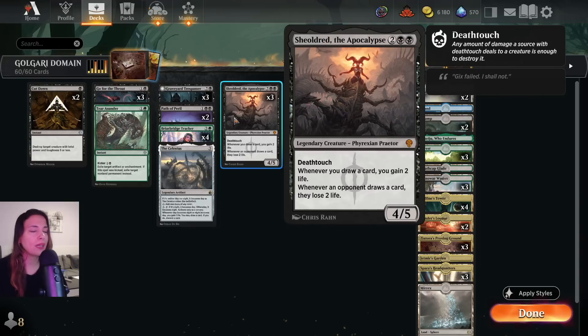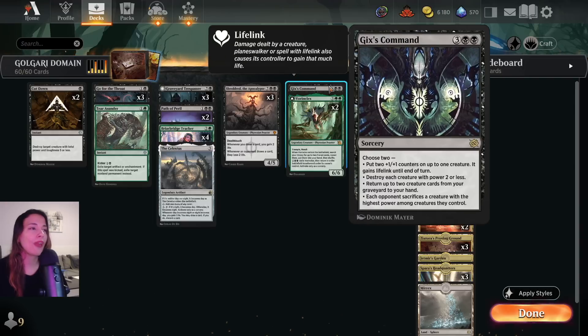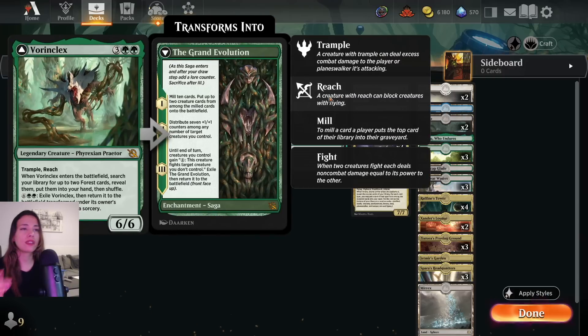We have 3 Sheoldred the Apocalypse. If you're playing Golgari, you have to play Sheoldred — it's a great card. We have Gix's Command. It acts as a board wipe, works so well against aggro creatures because you're going to destroy everything they have. And then you can put 2 +1/+1 counters on one creature you control and give it lifelink. That lifelink part is amazing. You also have a couple of other options but usually this is what we go for.